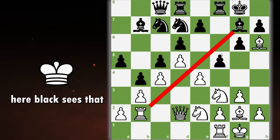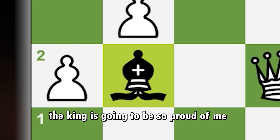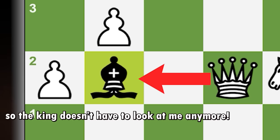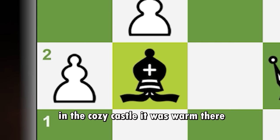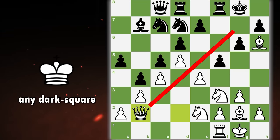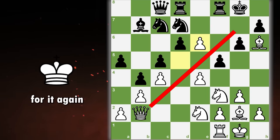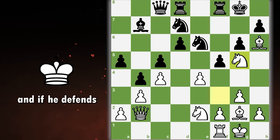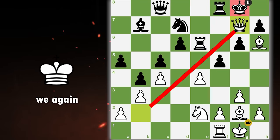Let's look at an example. Here black sees that he can grab the rook, so he goes ahead and does it, but this just loses the game for him. After we recapture with the queen, we're threatening checkmate on g7 as black doesn't have any dark square protection. Black plays e5 closing the diagonal, but we can just do en passant and we are going for it again. He takes with the knight, and now we can even sacrifice our knight with g5. If black takes, we deliver checkmate, and if he defends with rook e8, we can just take the knight removing the defender of g7, and after black recaptures we again deliver checkmate.